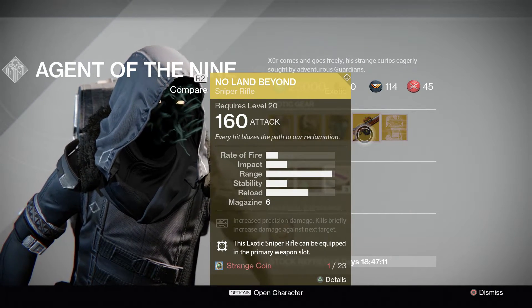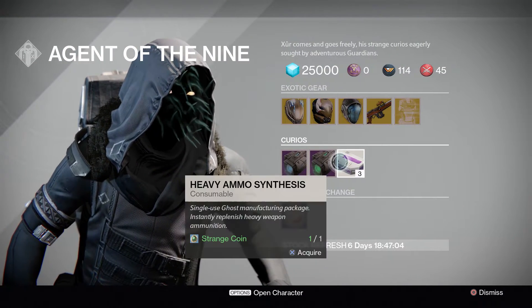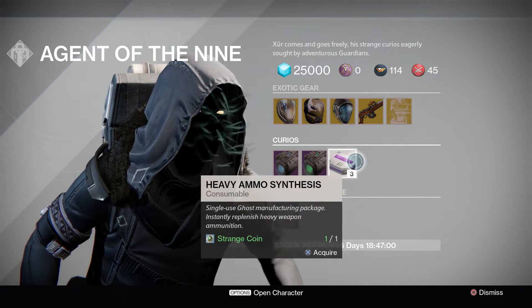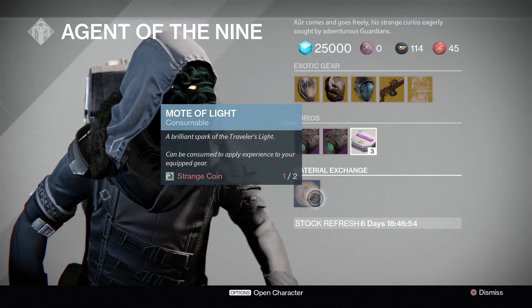The weapon this week is going to be the No Land Beyond and the engram this week is going to be the body engram. You're going to be able to pick up the Plasma Drive and the ammo coil, and it looks like they lowered the amount of heavy ammo synthesis from five all the way down to three — that's an interesting change. You're also going to be able to pick up Motes of Light at two strange coins apiece.